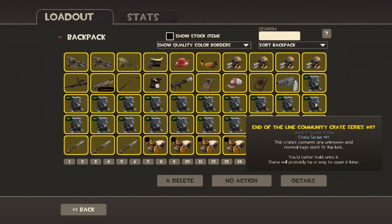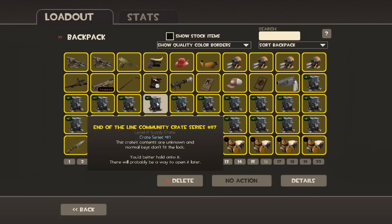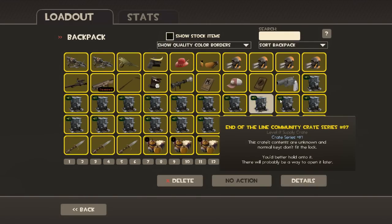Once the keys become available — and by the way, the keys aren't available yet — normal keys won't work on these, so you just have to sort of wait until the keys come out. Which is similar to what they've done for many crates in the past, so that's a perfectly normal thing.